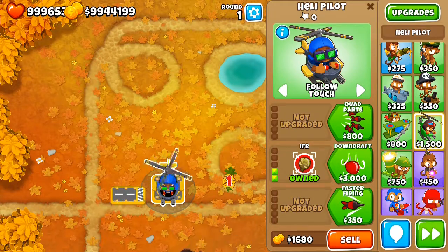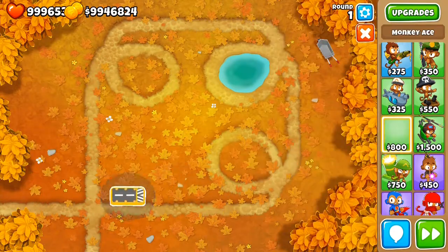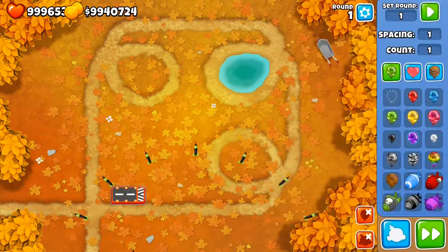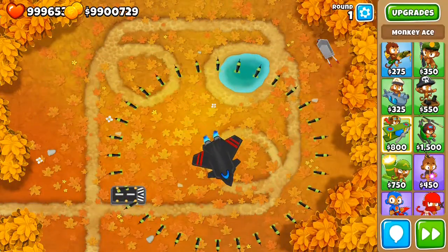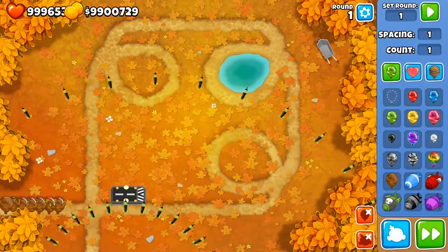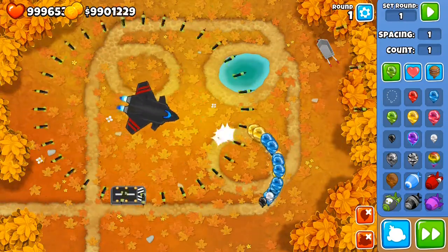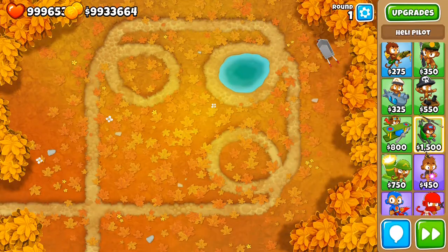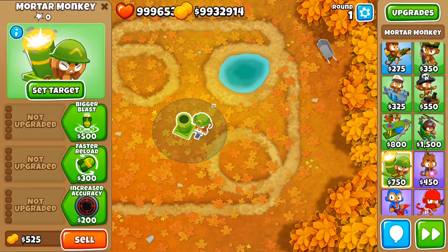The Ace also has another way to pop camos — with the fifth upgrade in the first path. Up to the fourth upgrade you do not detect camo, but with the fifth upgrade you actually pop them. It's pretty much like the glaives of the Boomerang — at the fifth upgrade you have camo detection. So that's two ways for the Ace to pop camos; the Heli has just the one central path upgrade.